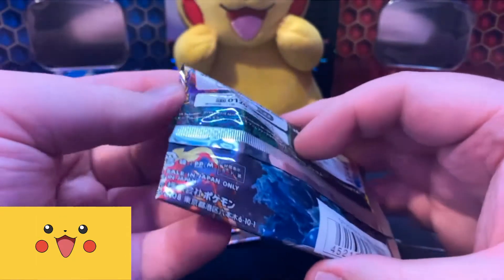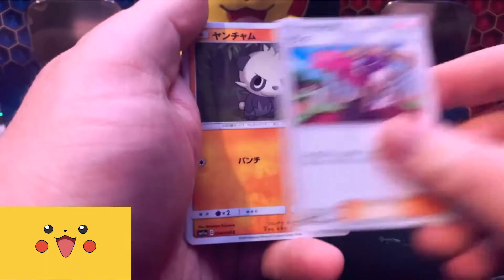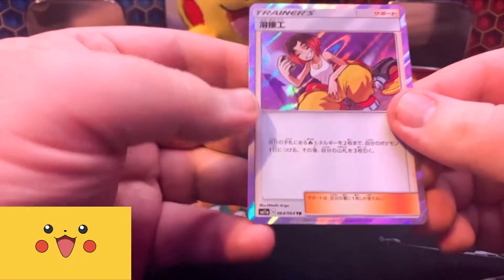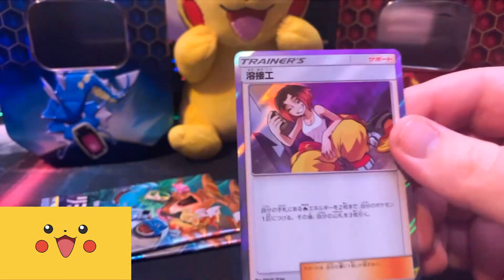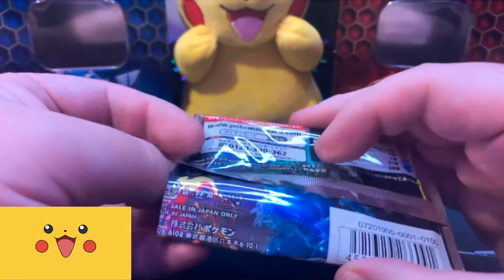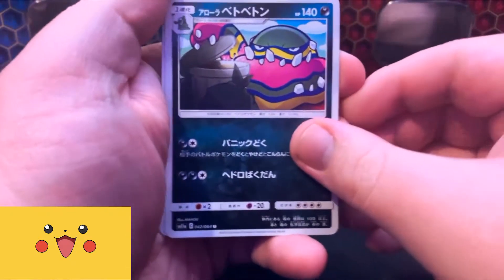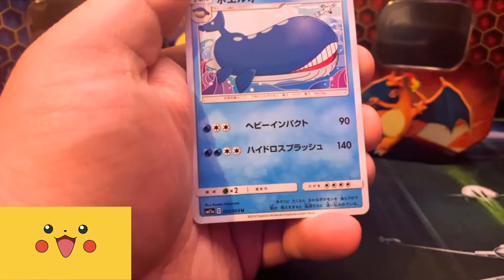Imagine pulling — like sitting in the store, pulling these packs, buying one pack after another. Imagine being that guy that just randomly got those four packs. Another shiny rare — it's a trainer. I don't know what this does or who it is, but it looks cool. You get a sleeve too. It's not full art, but I can't complain at this point. This luck has been phenomenal. If this is truly a blessed box, this rainbow — if that had happened, I would have been hysterical.